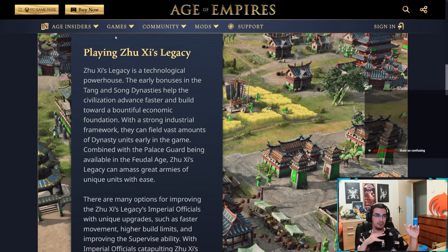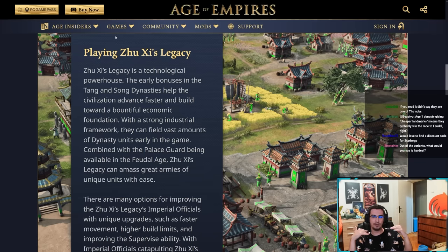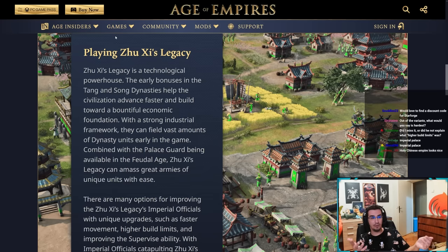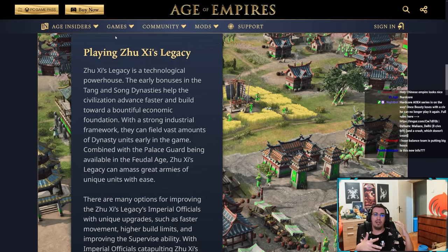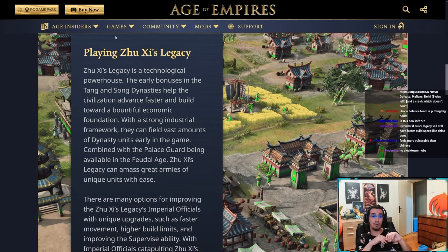Another key difference: they don't have the Clockwork landmark, so their siege does not have extra HP. When fighting Zushi's Legacy, their springalds are not busted and siege doesn't have more health. The Imperial Palace landmark also doesn't exist for them. In imperial age they don't have the Stonewall Gatehouse either, so no Barbican and no Stonewall Gatehouse. Their economy takes a bit longer to boom, but they unlock a lot of unique upgrades that change gameplay considerably.